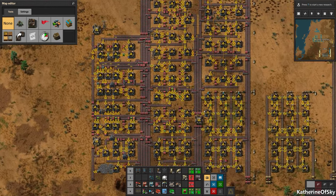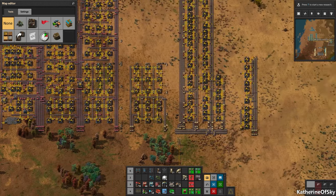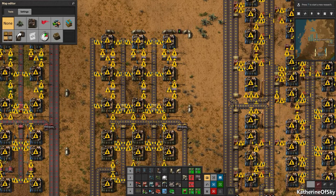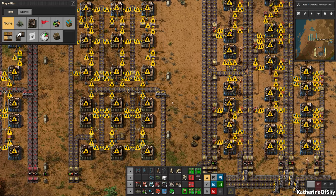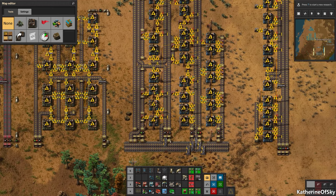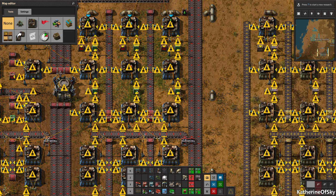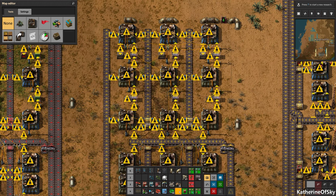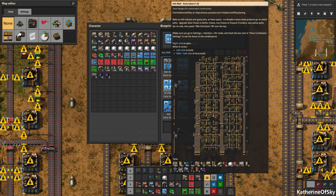Next we have the mall. Now this mall is massive and it's really difficult to build without bots. So I've also got the belt array, which is really useful and very simple to build as well. There are instructions on how to change the mall into the late game version with buffer chests. You start off with the early game mall with all the yellow belts. The space on the left is for machines you won't need until late game, like spider trons and power armor.